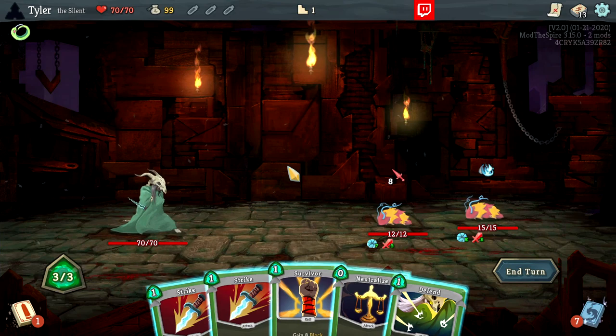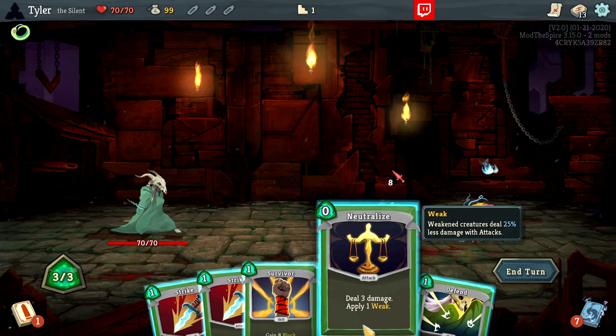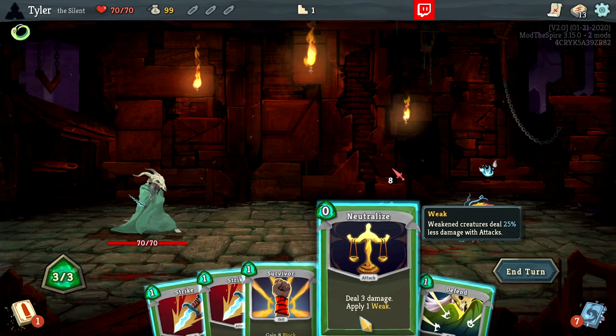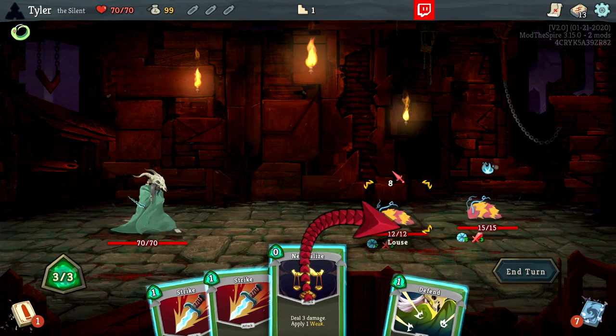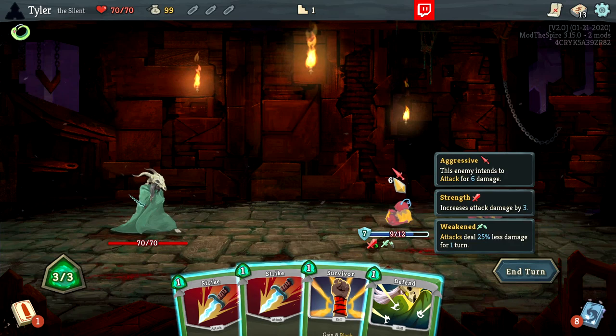Now let's look at the Silent and talk more about effects on cards. The Silent starts with Neutralize, which deals 3 damage to an enemy and applies Weakness. Weakness, like Vulnerability, is an effect put on an enemy — weakness causes that enemy to deal 25% less damage when it attacks us. So if this enemy is doing 8 damage currently, applying weakness brings it down to 6, because 25% of 8 reduces it accordingly. Weakness is pretty important to limit the damage coming into your character.